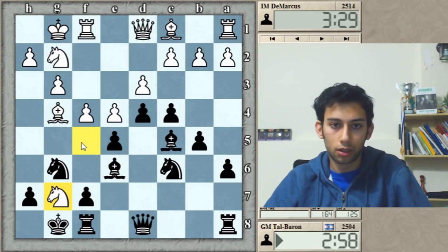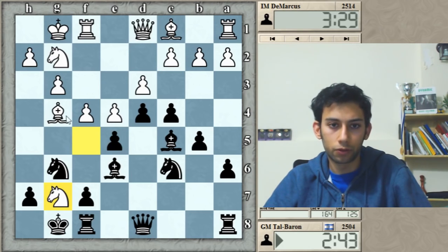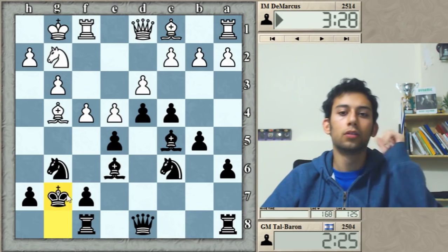Nxg7. Now I have to decide whether to go Kxg7 or Bxg4 first. I decided not to help him bring the queen into the game with tempo, so Kxg7 makes more sense. After f5 with a fork, I can go Bd7 or Bc8, and after fxg I get to correct my pawn structure with either fxg or hxg.